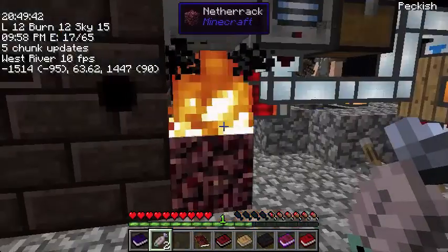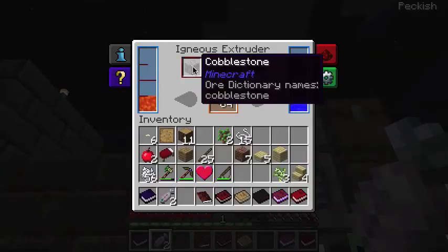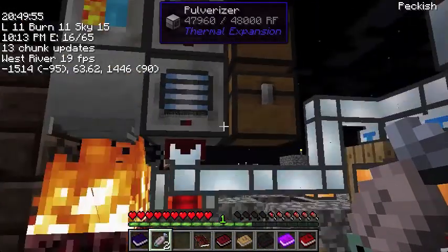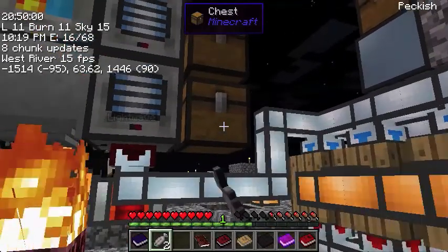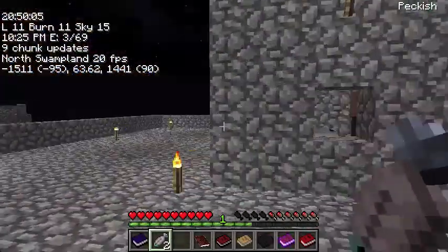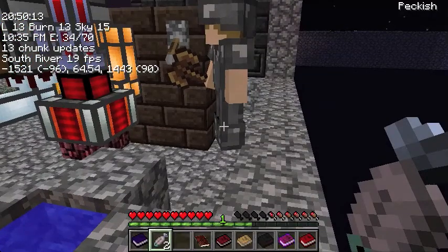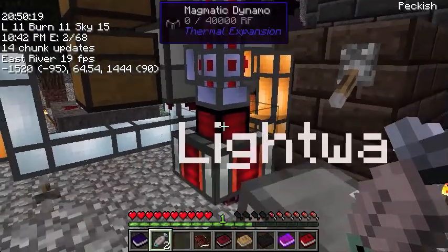How does the crucible generate lava? It melts cobblestone from the flame. The igneous extruder on top is generating cobblestone to feed both the crucible and the pulverizer. And back here, this fluiduct extracts the lava from the crucible and uses it to power the magmatic dynamo, which powers both the pulverizers.